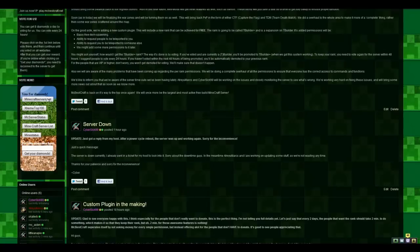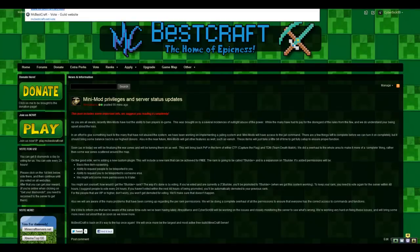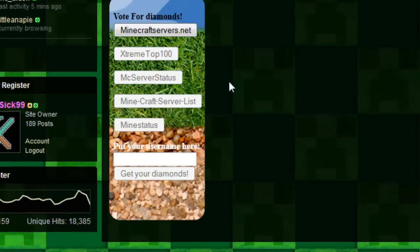Now first of all, I already voted on all websites so I'll be able to actually receive all diamonds. What you do is, you go on mcbeskive.net — you can even do mcbeskive.net slash vote if you want — so if you're on there you can see the voting script.